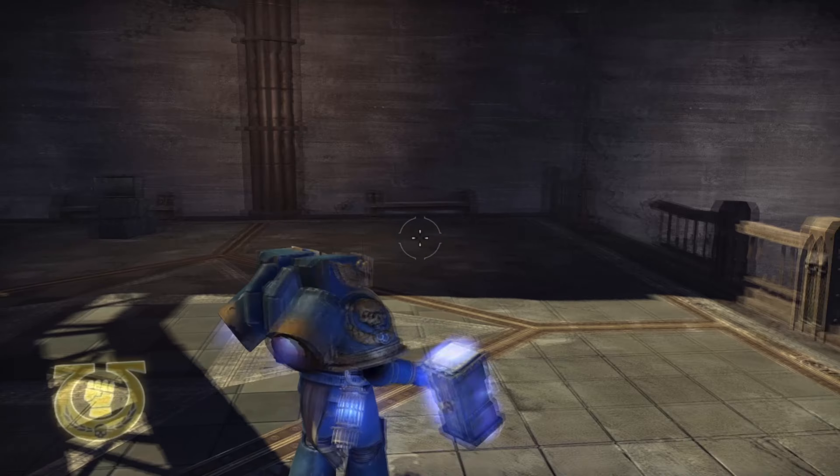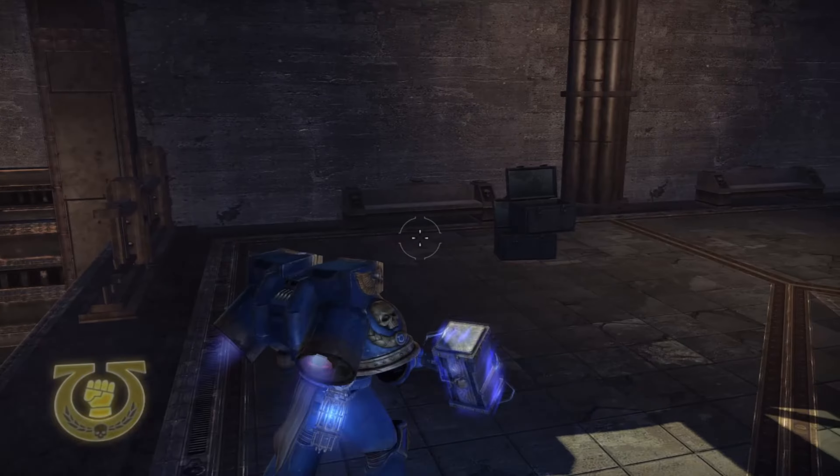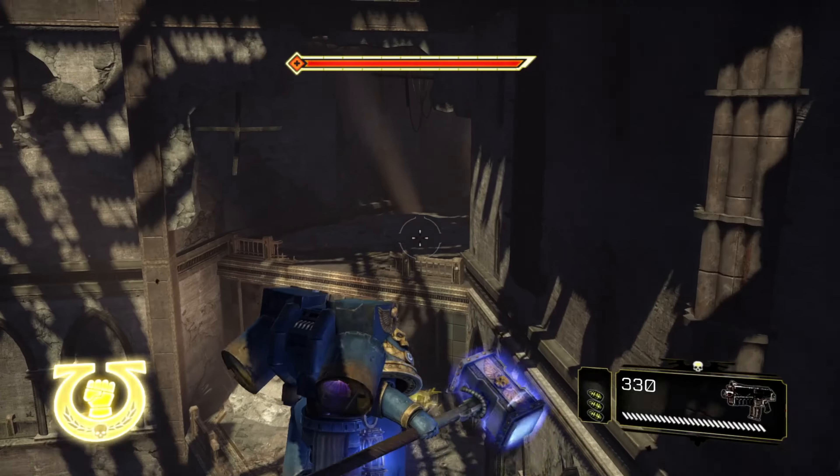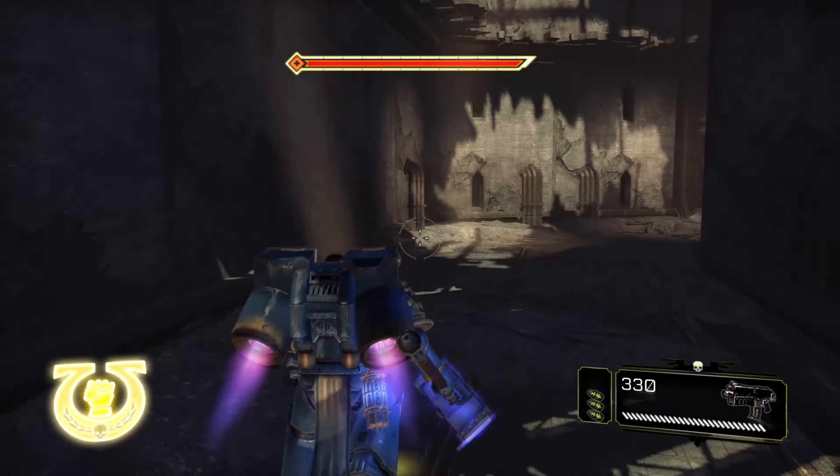For the next skull, as soon as you get the jump pack, you jump up here. You have this ammo pile. There is the drop-off where you got the jump pack. You're actually going to want to proceed — basically jump up. Then we're just going to proceed onwards.